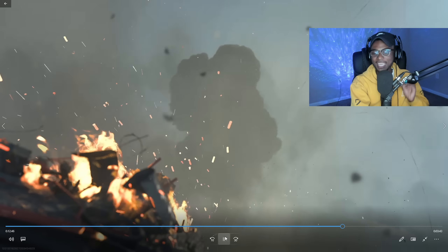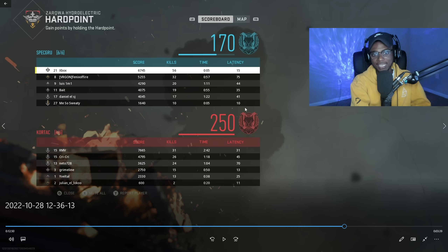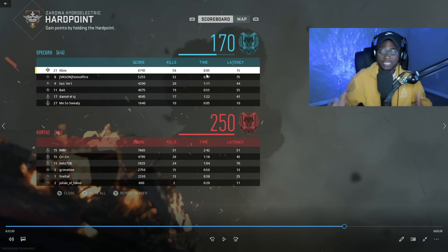This map kind of gives me a beta map experience vibe just because of how easy it is to rotate. I got 56 kills here — didn't get much time on the hill, but I was patrolling it and making sure my teammates could sit on it while I was getting kills. At the end of the day, if I didn't get this nuke, we would have lost the game.